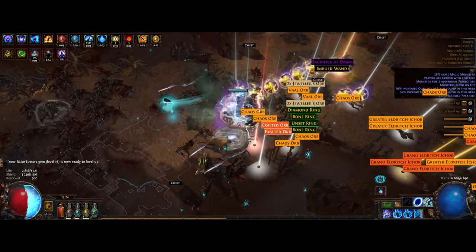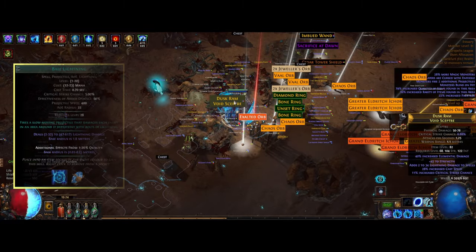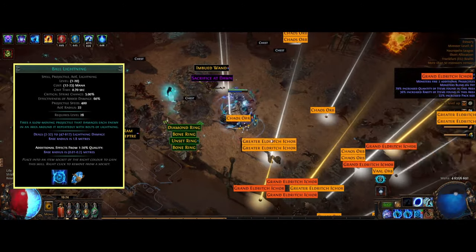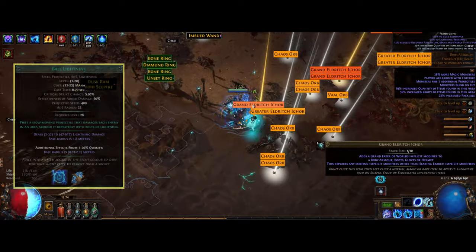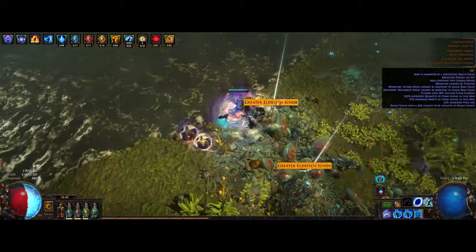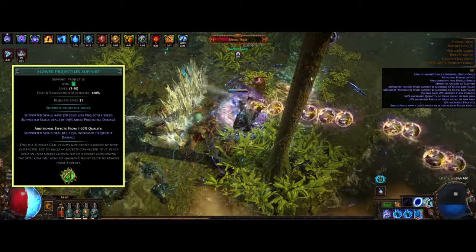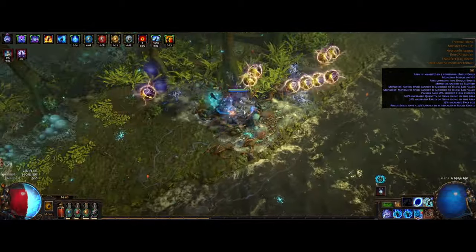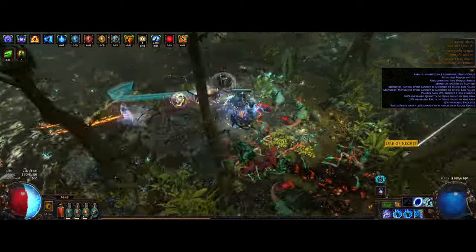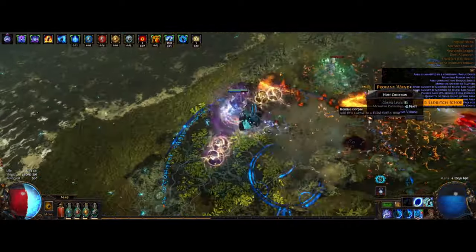One of the skills we are using is a transfigured gem — don't worry, it's not needed for the build at all, but I feel it's a nice addition. Ball Lightning is great because we shoot out a ball that deals damage around it every 150 milliseconds. Being a Hierophant gives us access to a lot of increased area, making it deal damage in a greater area. We also have quite a bit of cast speed and we're using Slower Projectiles support, making the balls go slower so more of them deal damage to the same target — a shotgun effect.